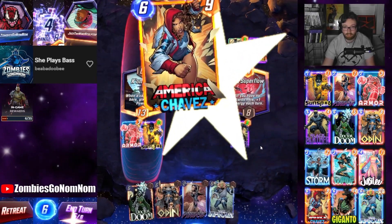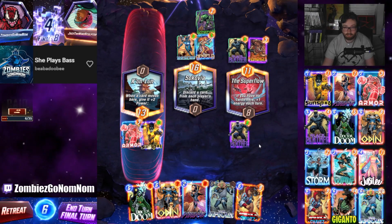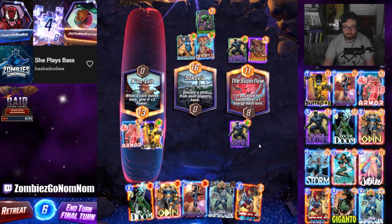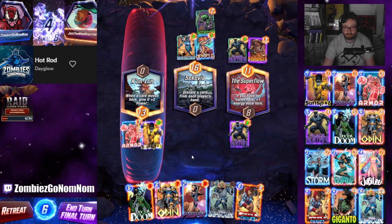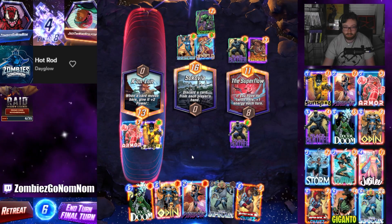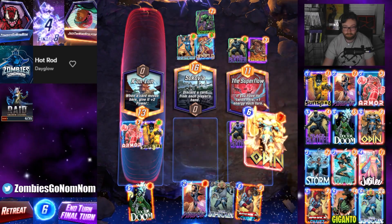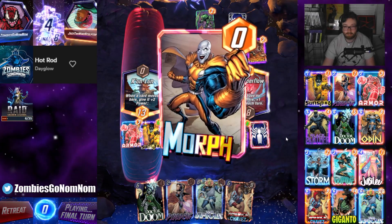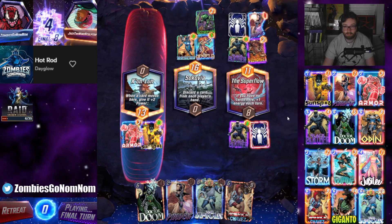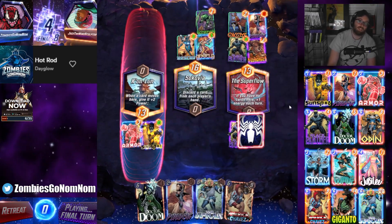This is a little scary because if they have Odin here, then we lose. Oh man, this is a gamble but we're gonna take it. Morph - nah, we win dude! That's a W, boys!